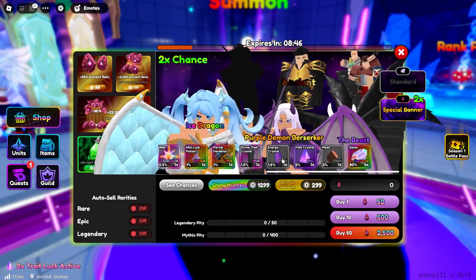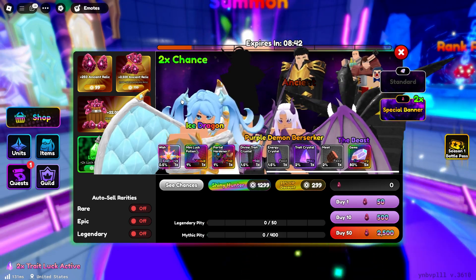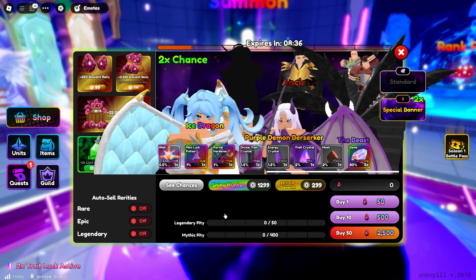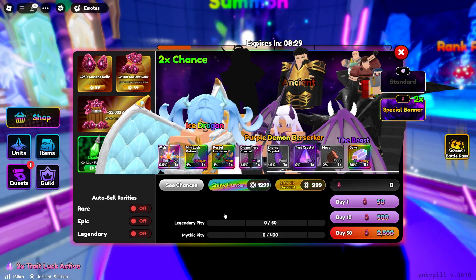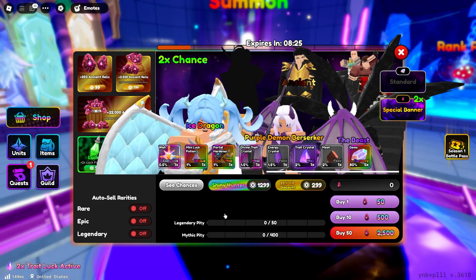Ancient Relics are a valuable currency in Anime Defenders, used for summoning on the special banner. Players can acquire them through various methods, with some being more efficient than others. The most lucrative approach is completing the Nightmare Mode in Hall of Mirrors, which can yield up to 550 Ancient Relics per clear. However, this mode is challenging and may not be accessible to all players.